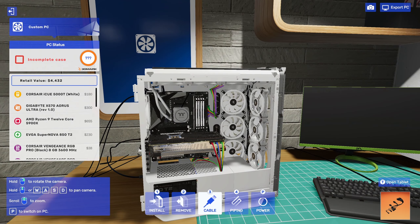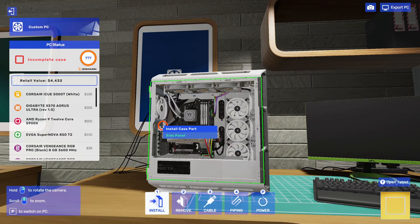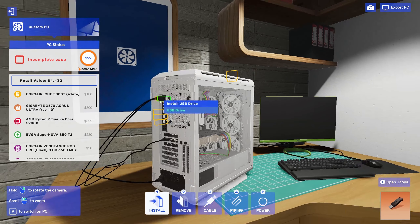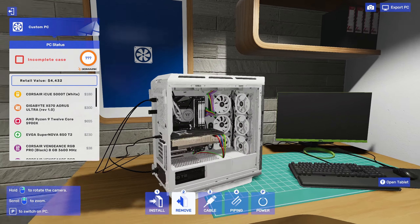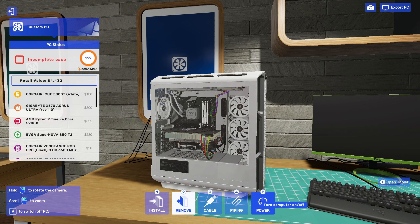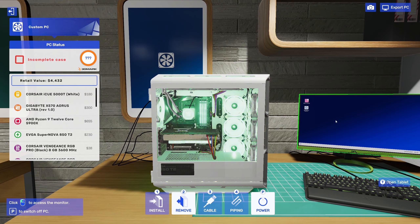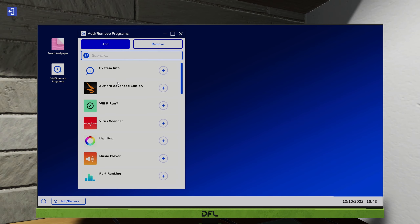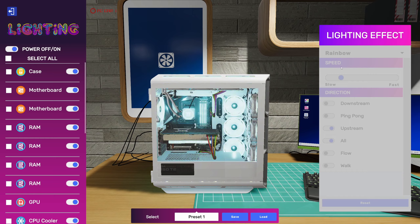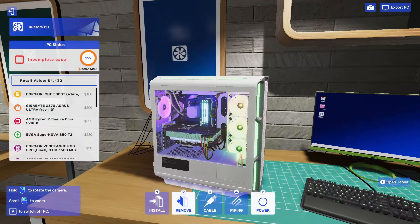Can I connect these fans? I think it connected everything automatically. Let's put the side panel on. I think we just need to put a USB drive in to install Windows. Let's turn it on. Oh my god, it's lighting up! Now we need to go into the software — let's add the RGB software. We need to change it all to the flow effect and slow it down.